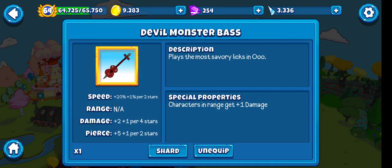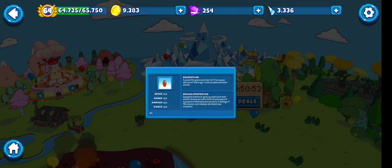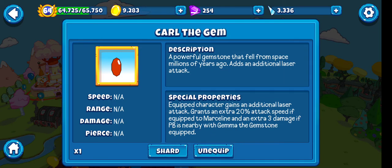Let's get back on topic. So what was the damage? 8 damage. So now she's doing 8 damage — oh my goodness. And with Carl the Gem, she gains the laser of course as she's attacking. It's also ranged — the laser starts attacking before she reaches it.